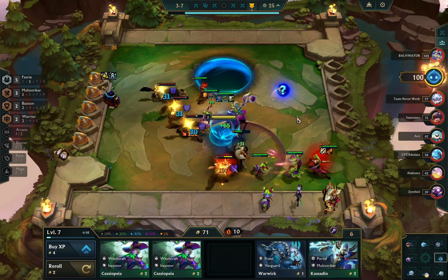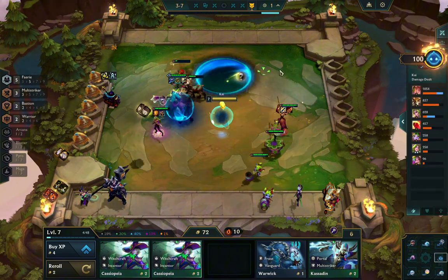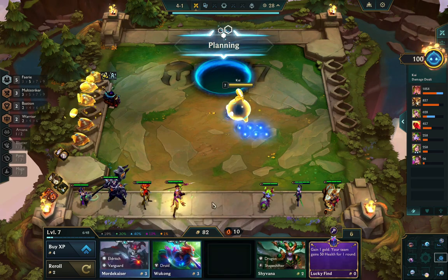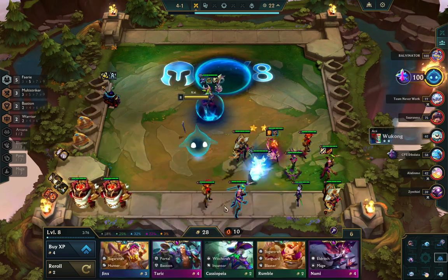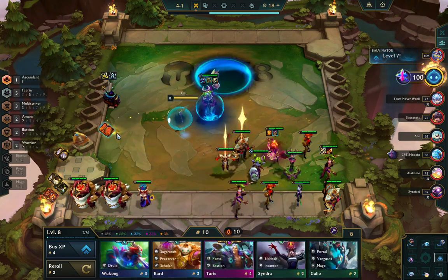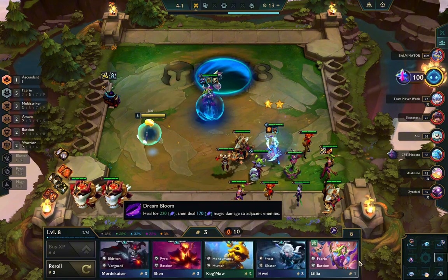You can see I actually managed to win streak despite having slightly awkward items — I had three cloaks so I could only go Dragon Claw, which is pretty awkward. Here I instantly level because I find Calista, and two-star Calista would be lovely. At least I get two-star Katarina.